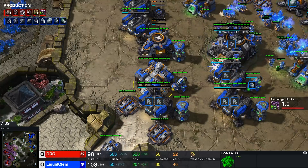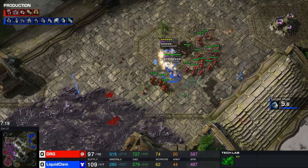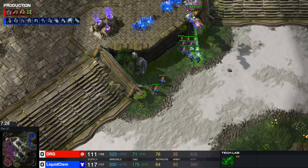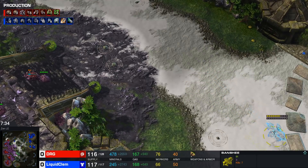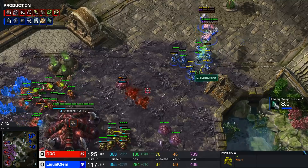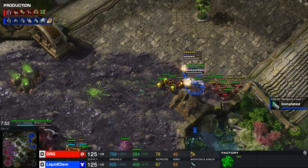Another tank is on the way — this might be the final one once Clem realizes what he's up against. A second factory is coming as well. Clem stimms forward trying to snipe a baneling but isn't confident enough in the DPS to get all three. A single banshee is still trying to deny creep — the beauty of banshees late game is they're really good at denying creep in certain areas.